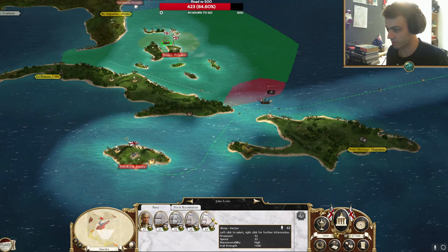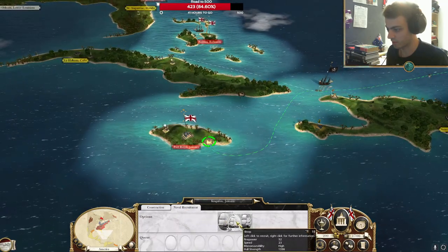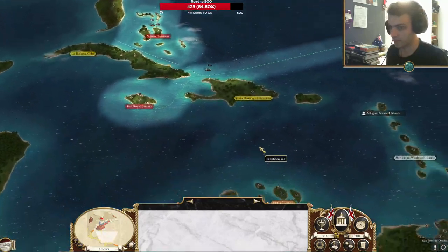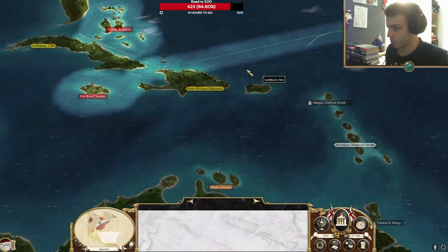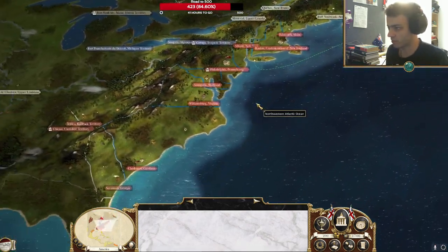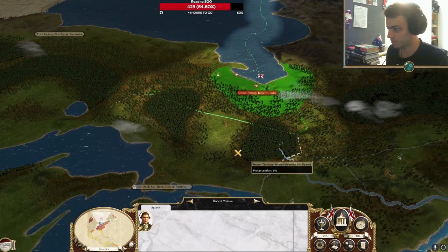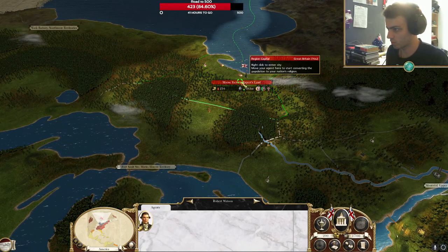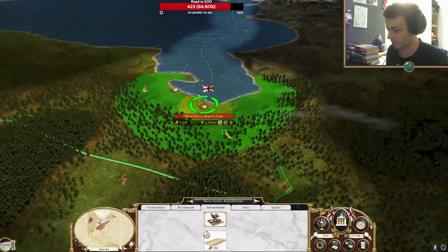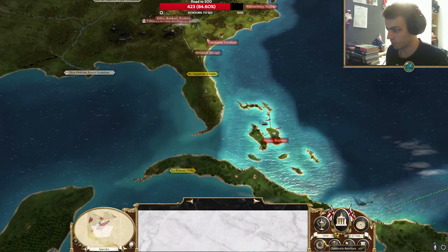What have I got here? Brigs, sixth rate, sixth rate, sloop, and a fifth rate from John Leake. Nassau has a plantation there. So I think my first port of call will probably be dealing with the pirates and trying to get an army over to the Americas, because the 13 colonies are going to get attacked pretty early on. We're also going to want to secure Rupert's Land — I want to get roads set up there.